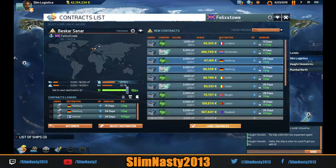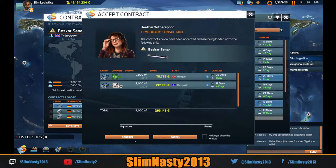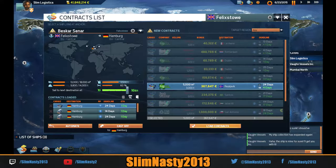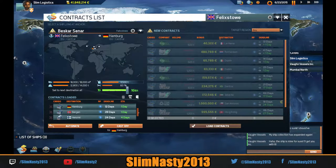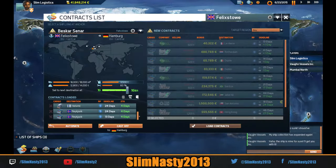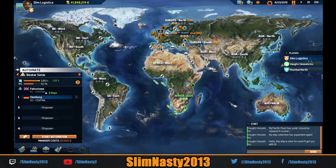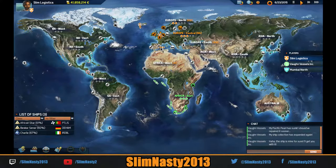Hamburg — load those on. I want to get them up top so we'll grab all these as well. Fill it up, top up the tank. Let's just check — we've got Germany. Right, okay, we can do this. We're going to go: Germany, Helsinki, Bergen. Go! And now we've got time to go and look at ships.